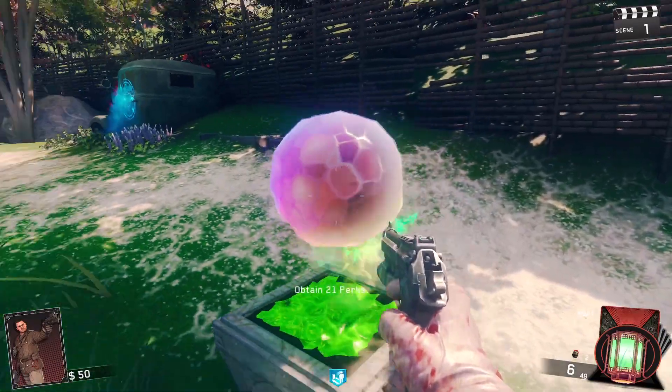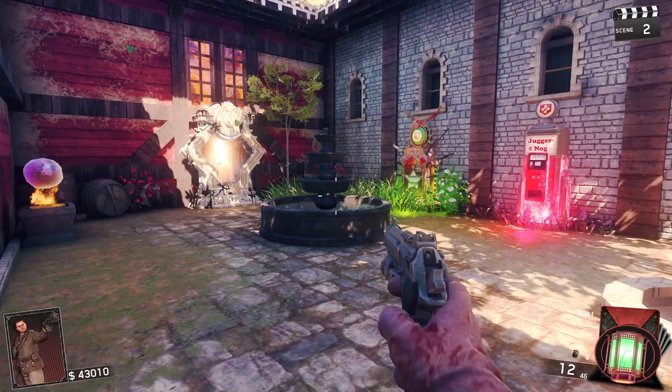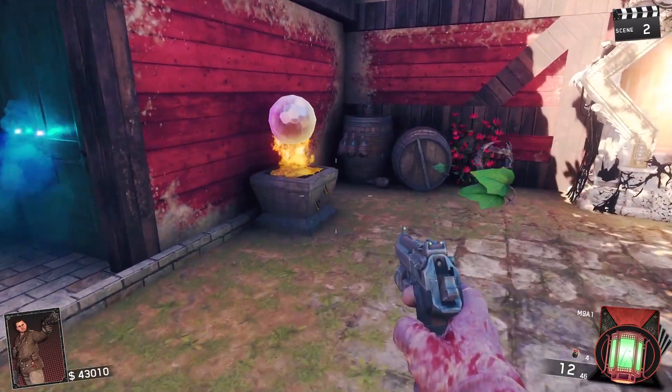One is located in the flower camp and its challenge is to obtain 20 perks. One is in the market chipping house and its challenge is to survive 20 rounds.